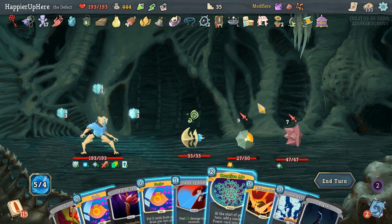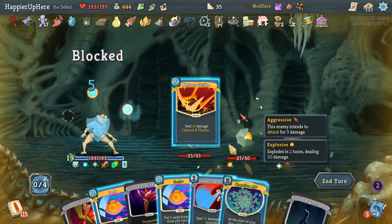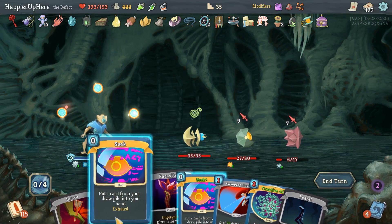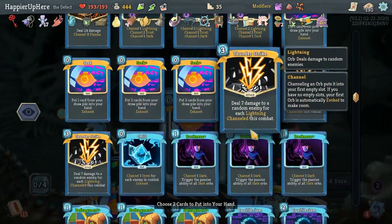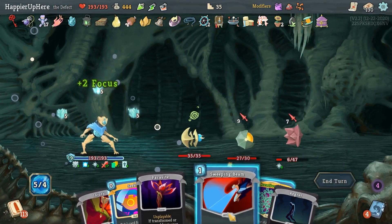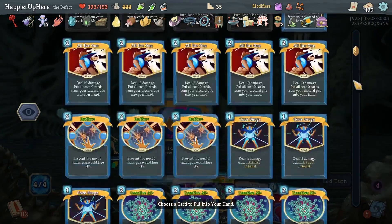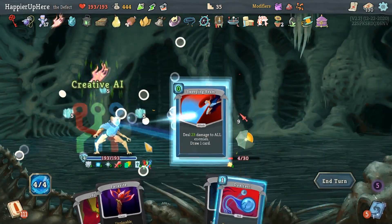Let's do Meteor Strike - actually before I do, let's do Steam Barrier, then Meteor Strike. I can do... I guess I have to get another Chill to gain some energy back. Let's do Chill, Fragment, Sweeping Beam, Creative AI. Actually let's grab another Sweeping Beam. I could have done Electrodynamics too, but this also works. Streamline, Sweeping Beam, Go for the Ice - I already have collector bonuses for all of these actually. If I have all of them, let's just take another Sweeping Beam.